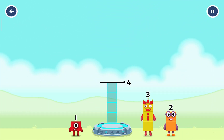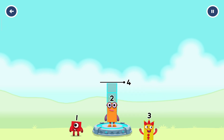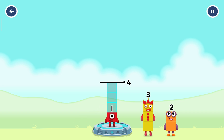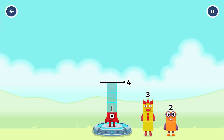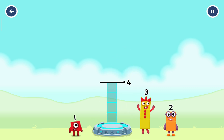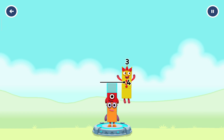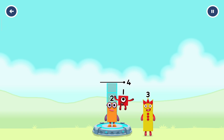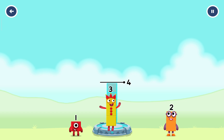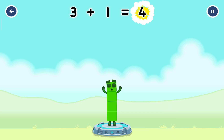Add Number Blocks to make 4. 3, 2 — you've got too much there. 3, 2, 1, 2, 3 — that's too much. Try a smaller number. 3 — that's too much. 3, 1, 2, 3, 1 — try a smaller number. 3, 1 — Correct! 3 plus 1 equals 4.